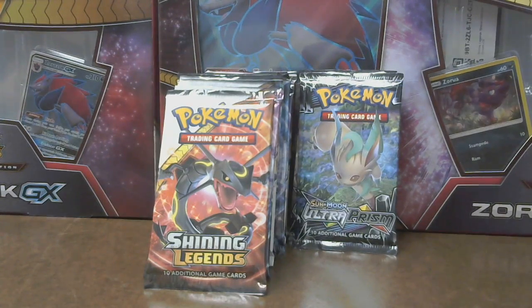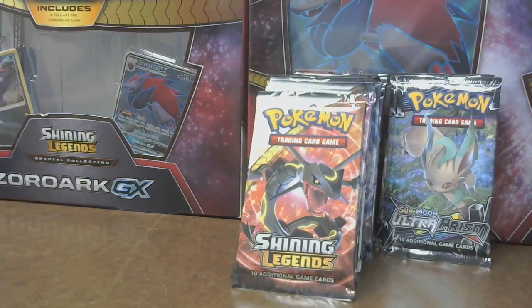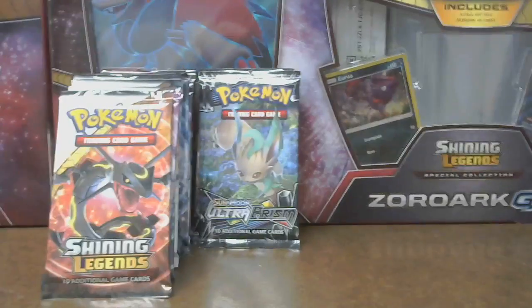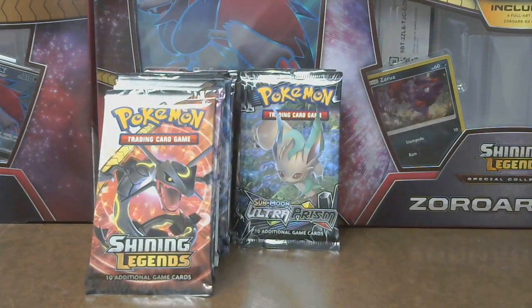Hey guys, welcome back to Fluffy Evine, also Legacy Evie on Facebook and on YouTube. We are here today for part two of pack opening Saturday. I have Dragon Lady here with me, one of the original leaders here in Memphis and also one of the admins on the page. We've got some packs of Shining Legends and a couple of Ultra Prisms — we ran around today finding some of the Zoroark GX boxes which have hit clearance at GameStop. $15 is quite the bargain for them.